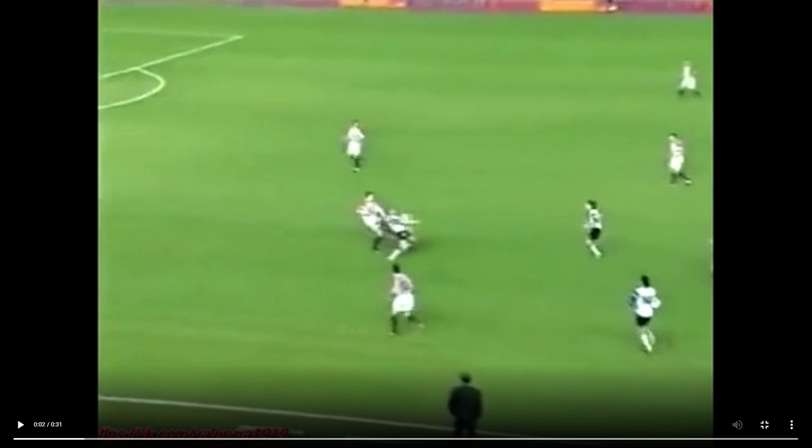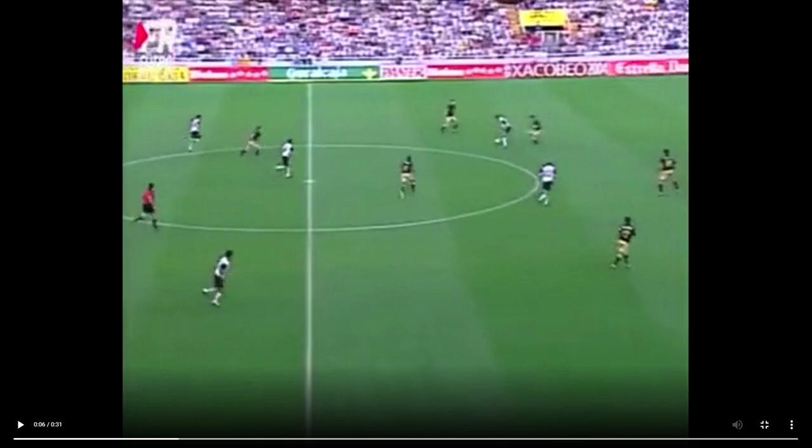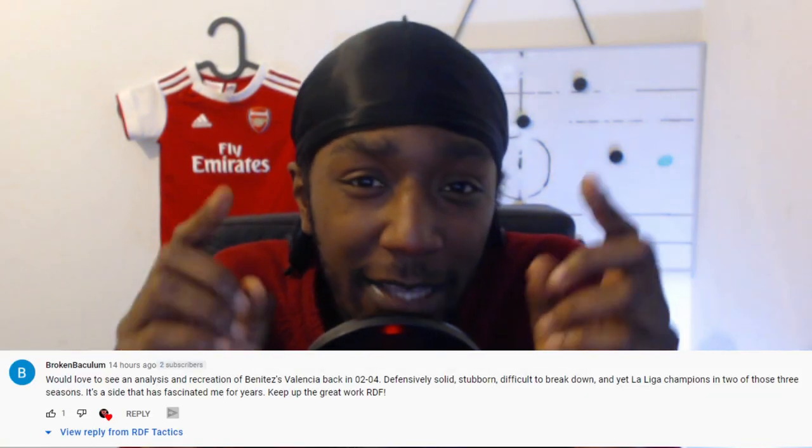Up top in 2003, they had Mista, who was more comfortable with his back to goal, linking up play before making his run into the box. He wasn't the most technically gifted but in Rafa's final season Mista had his best, scoring 19 La Liga goals — third highest scorer that year. That wraps up this brief Valencia tactical analysis from 2003. This was requested by a subscriber; the research came from The Holding Midfielder, with a link in the description. Now we're heading into Football Manager to look at the replicated tactic.